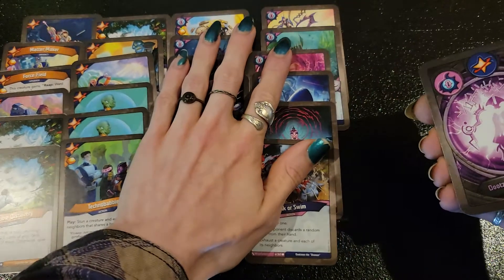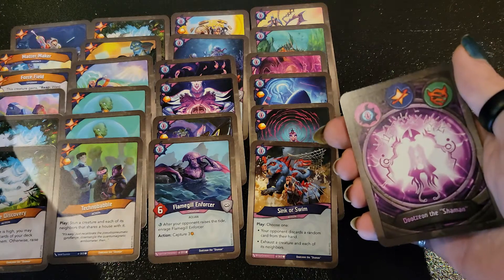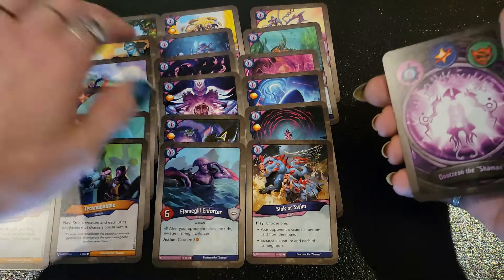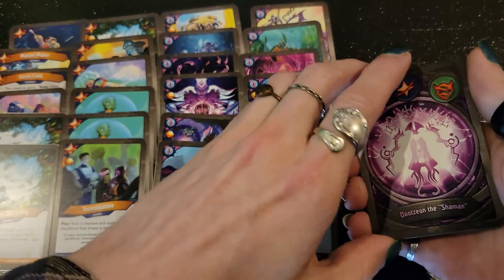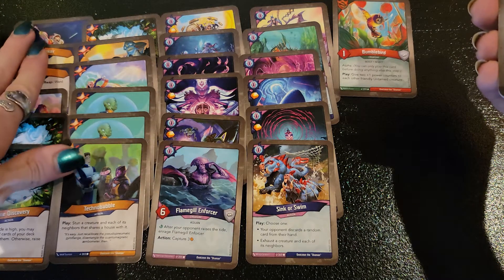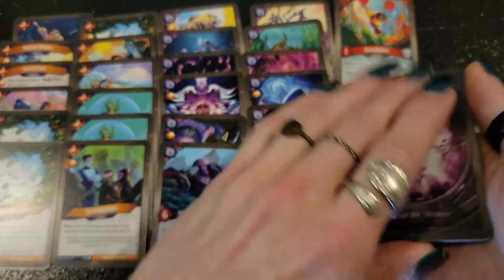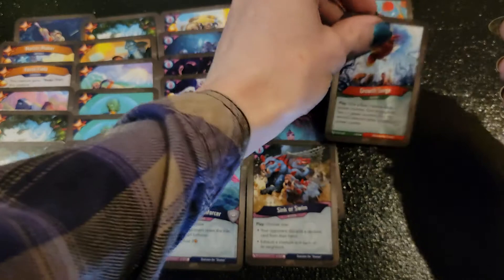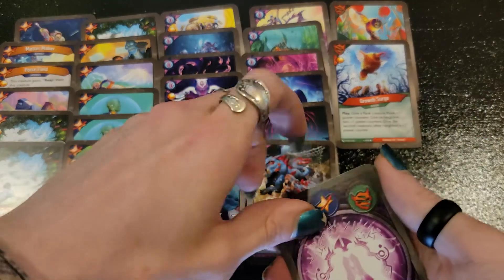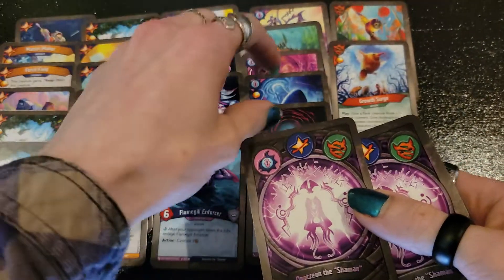Moving on to the Untamed — let's see what they bring to the table. So far we got Star Alliance rocking a lot of upgrade power and a lot of telling the future; Unfathomable being their usual disruptive selves — I like to think of it as drowning your opponents, making them really struggle to tread water. Bumblebird — it's an alpha card, and it doesn't feel too great when it comes in pairs, but the +2 power plus the two +1 power counters it gives to your other Untamed creatures could be really nice in this set.